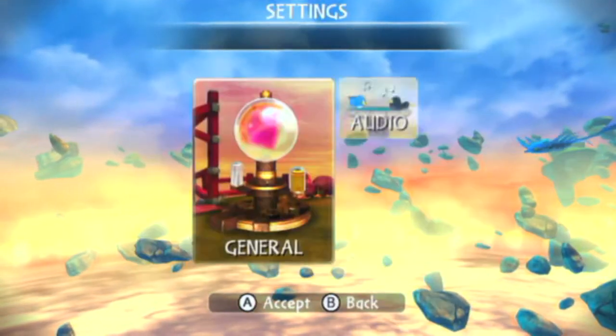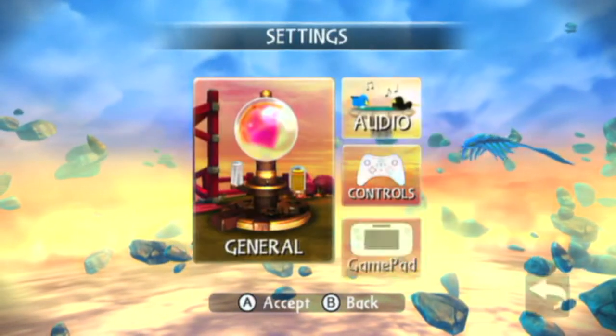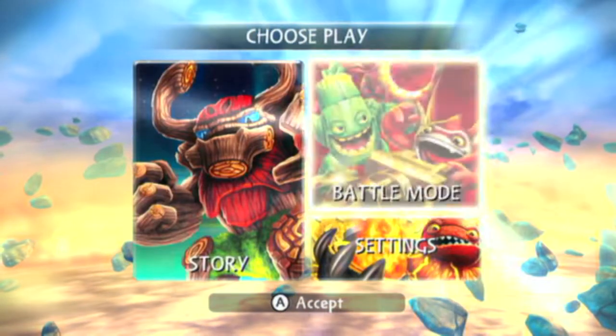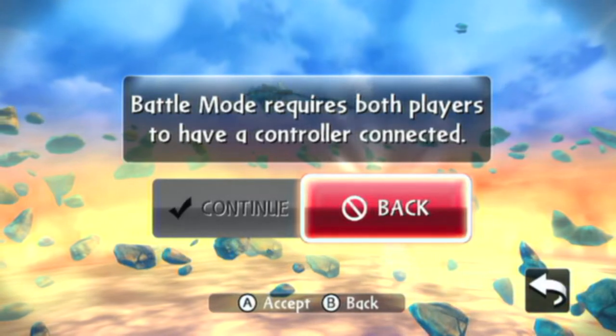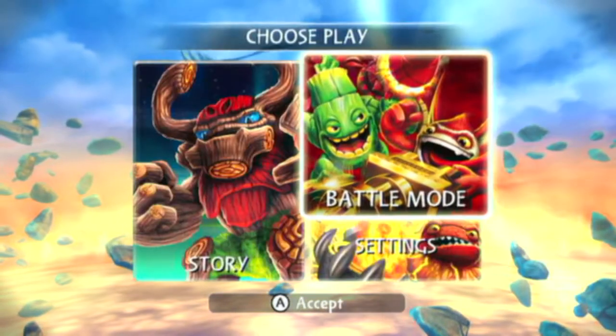First off with the start menu, there's not too much to get into, but there definitely is a lot of choices when you're exactly in the store mode. You have battle mode — if maybe one of your friends has the portal of power, they can hook theirs right up to the Wii U, and both of y'all can get it on and see who Skylander is superior.